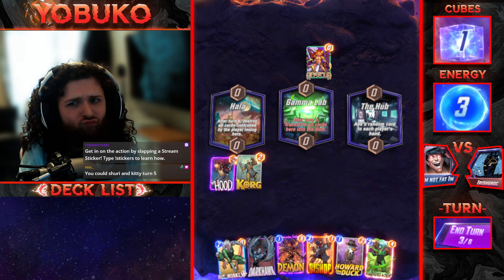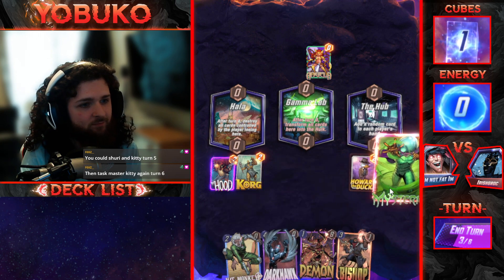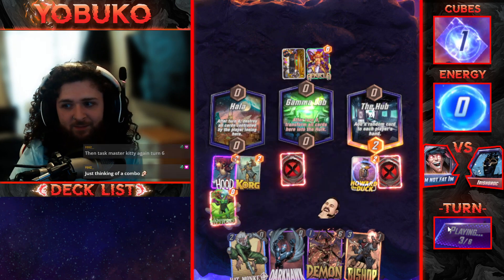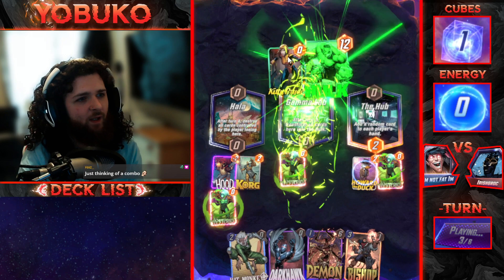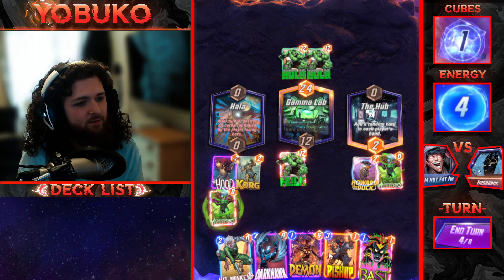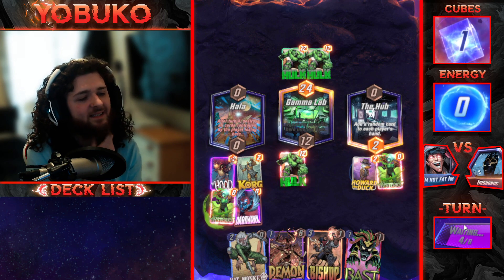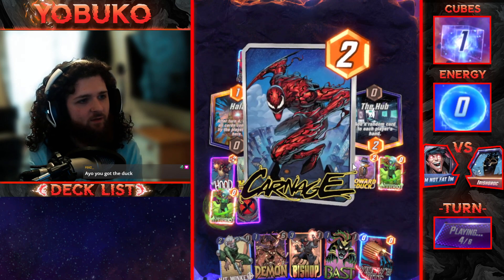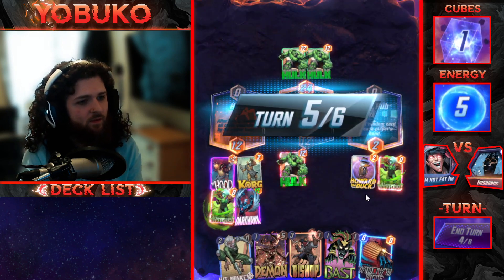Oh Bast — wait, he really used Kitty for Gamma Lab? Nah, I wouldn't do that. I hope he plays something dead to try and destroy my cards. Can I get Falcon please? If I don't get Falcon I'm actually kind of screwed. Okay — Collector at one cost? Well, I'm not even getting the Falcon, but at least we destroyed those cards. This sucks.